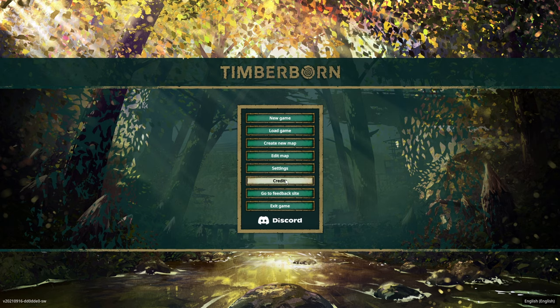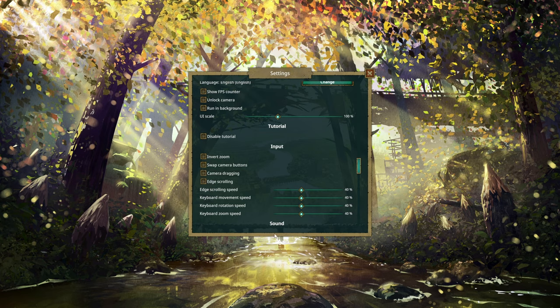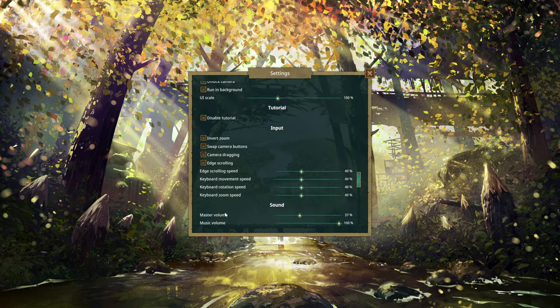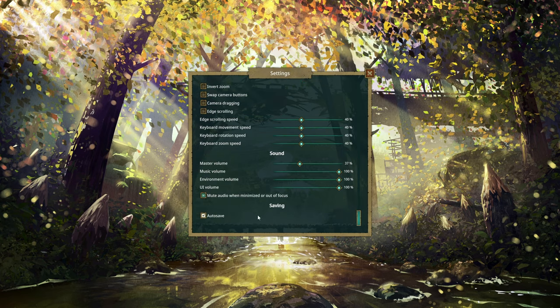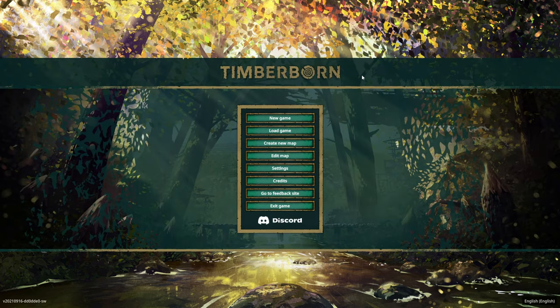Let me jump into settings real quick. I look for a colorblind mode because I have a bit of colorblindness. I'll check invert zoom and other options — looks good as is. Music volume I might take down a little bit. It looks like it just saves settings as soon as you make them — I don't see a save button. Let's get out of settings.